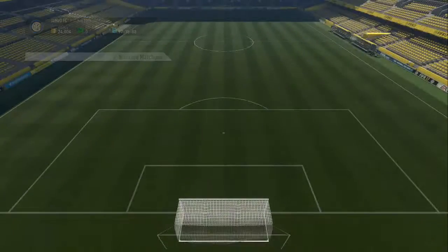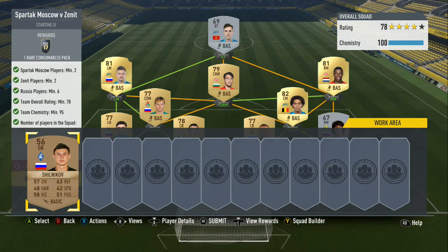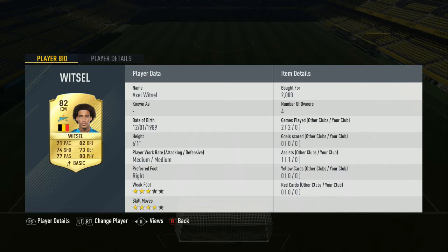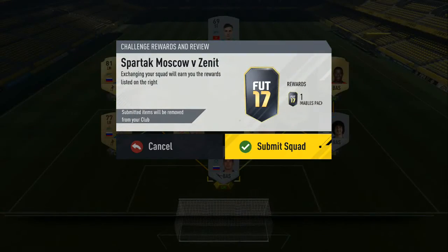Spartak Moscow versus Zenit — this one was really annoying. I had a silver centre-back where Writzel is, and I just messed it up completely at times, but I got there. It didn't cost me much at all, I only needed a couple of players. Keefer was first owner, the right back was first owner, so were both centre-backs. I got Writzel amazingly for 2,000, which is pretty amazing. The rest was first owner and I got another player for 500 coins. We can submit that one as well for a Consumables Pack.